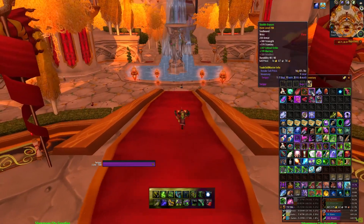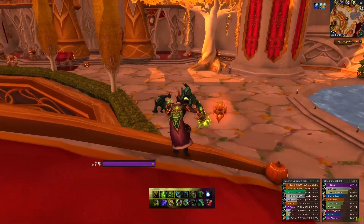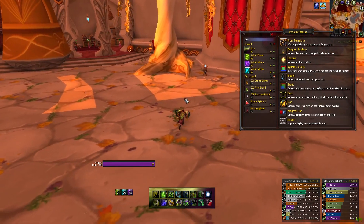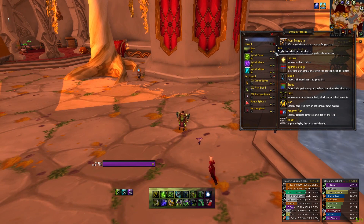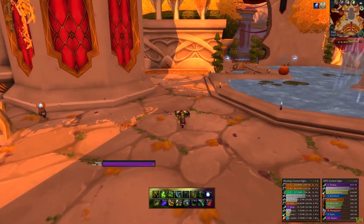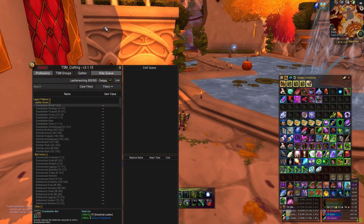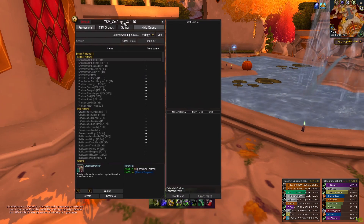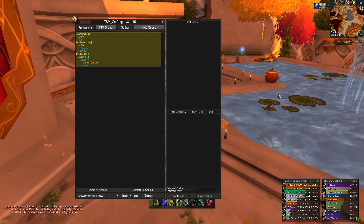I use a lot of Weak Auras, and these are generally on a per-character basis to track different cooldowns. I use Trade Skill Master, which was originally just an auction house interface, but now it's kind of become a full UI replacement for anything that has to do with gold making — auctioning, mailing, crafting, disenchanting, and looting. It's honestly replaced about 10 different addons that you may still be using.